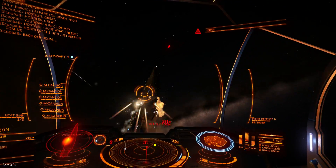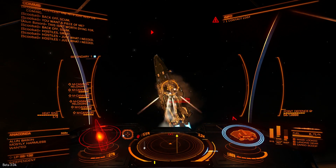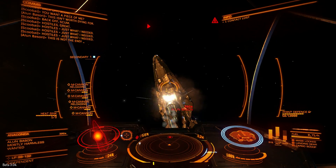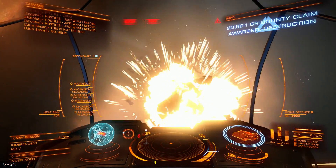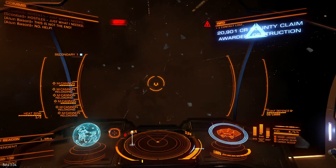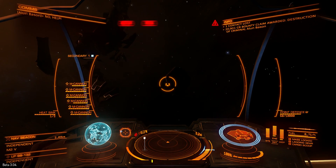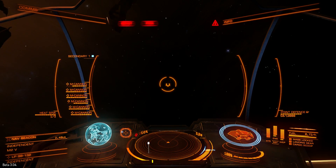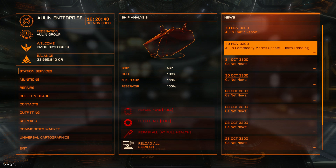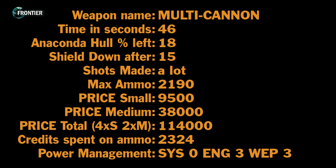With multi-cannons you should probably have 3 pips to weapons, as multi-cannons need some serious cooldowns. And it's dead! So 3rd place: multi-cannons. Anaconda killed in 46 seconds, shields down in 15 seconds, and the price I paid for ammunition is 2,324 credits. So it's the cheapest and one of the most effective ways of killing anything.